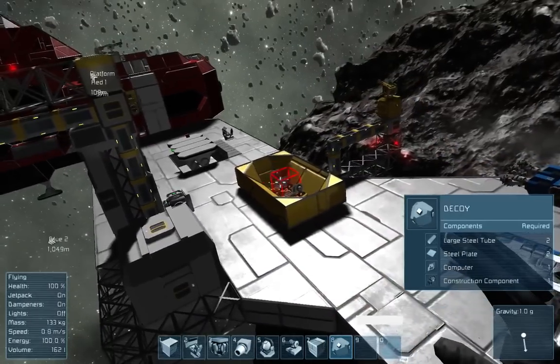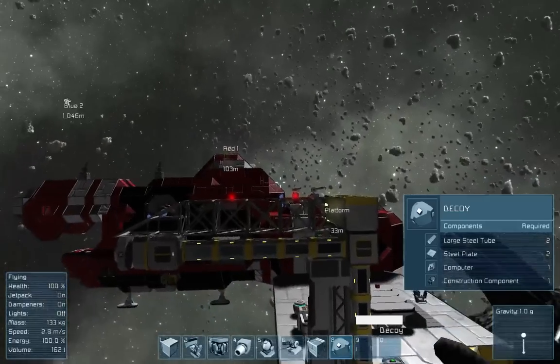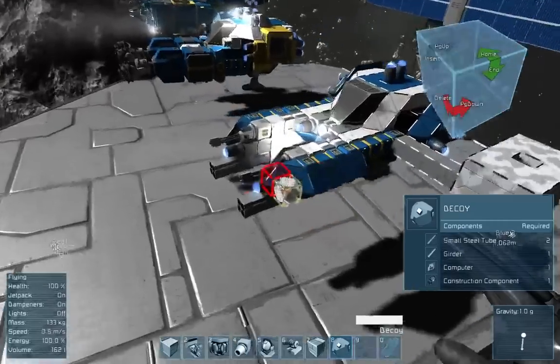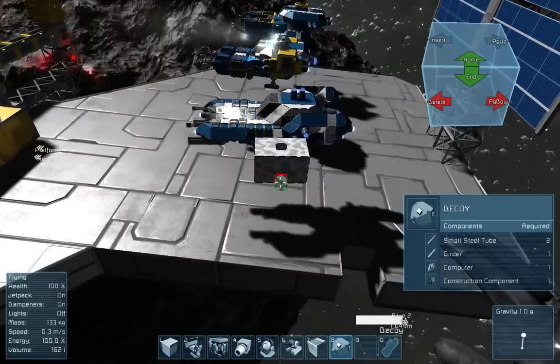I'm a very effective fighter in survival mode and the reason is because of decoys. If you don't have a decoy, turrets from ships — automated turrets — will target your guns and your cockpit and you'll die. With a decoy you can force them to target a different area of your ship.